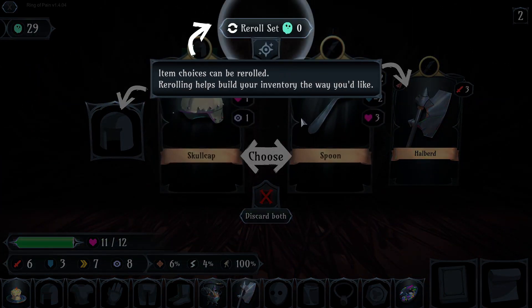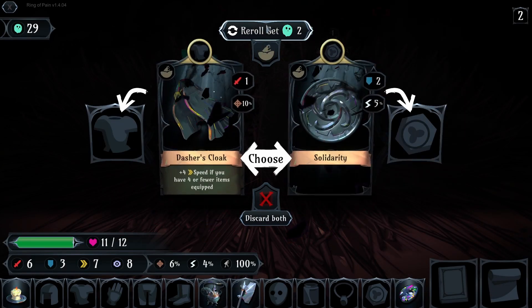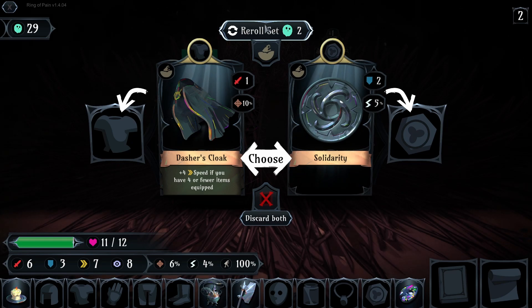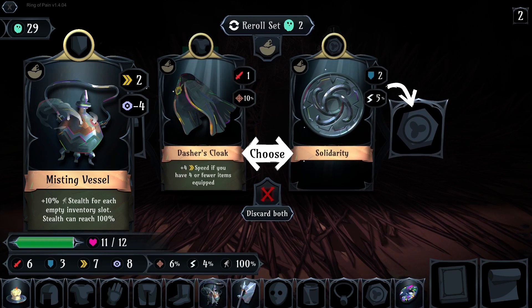Mimic. Items can be re-rolled; re-rolling helps build your inventory the way you like. How many items do I have — can I see that?